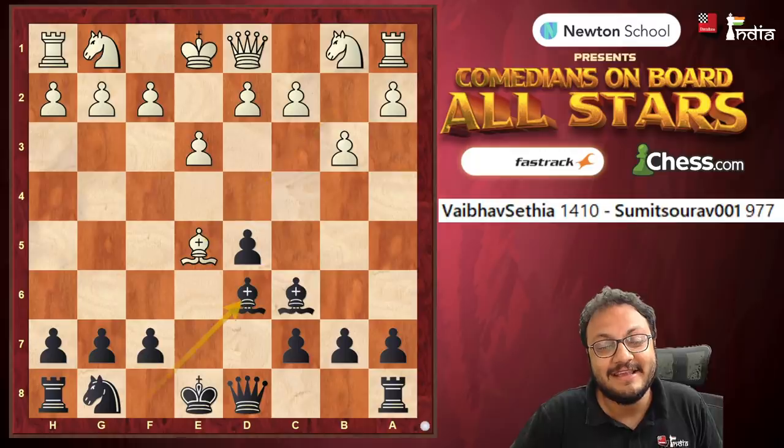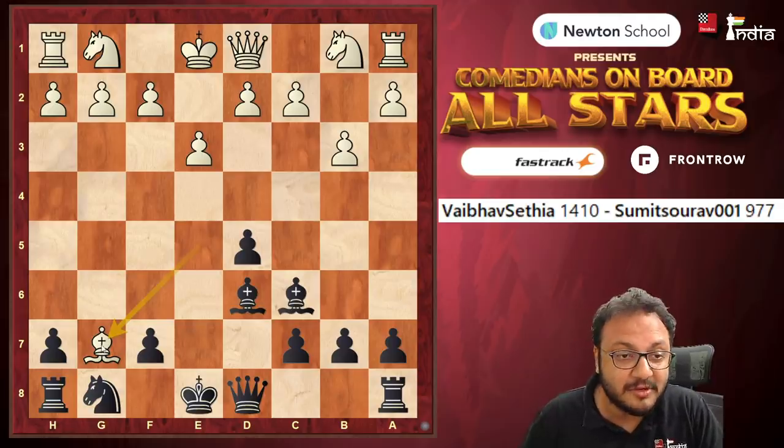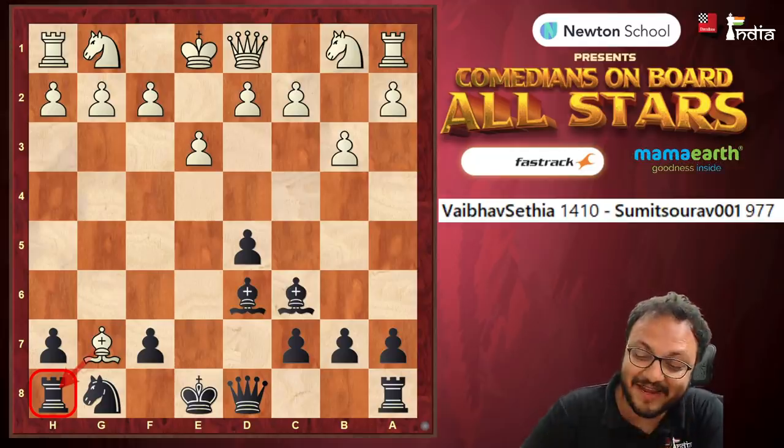But he went and played Bishop d6, which meant that he was going to lose another pawn — not just a pawn, but also the rook. We thought that resignation was incoming here, but Sumit is a fighter.